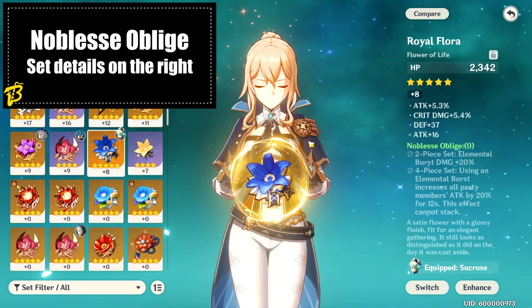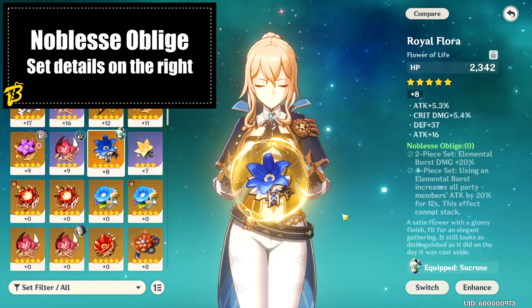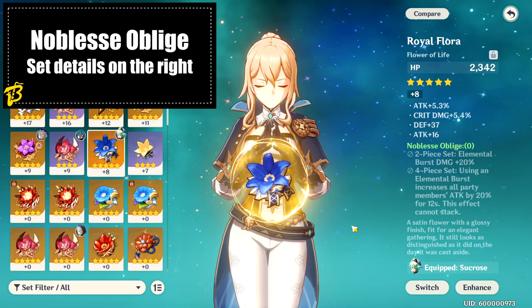The third set is the Noblesse Oblige set, which with two pieces gives an elemental burst damage bonus of 20% — that's after the attack calculation, so it's 20% on top of whatever damage you're already dealing. The four-piece set bonus makes it so when you use an elemental burst, it increases all party members' attack by 20% for 12 seconds, and it does not stack. This is great for Jean in a support position — use Dandelion Breeze, switch into your carry, and have an attack buff while healing passively and doing swirl damage.